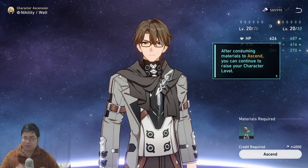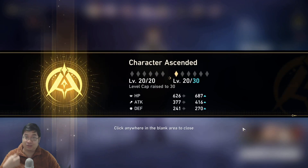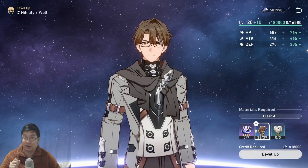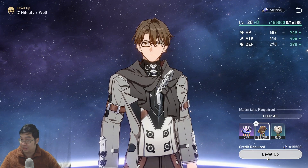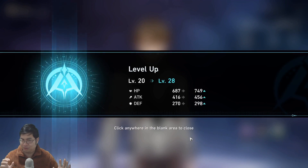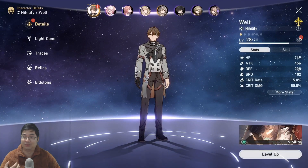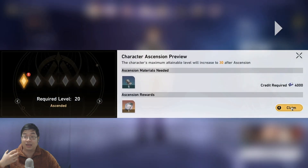Welcome everyone! Today we'll have a quick guide on how to get some very fast summons with your star passes. As you can see, I'm leveling up my character, and each time we ascend the character to level 20 we'll be able to get one of the free star passes. In this video I'll show you guys the quick method of doing this rapidly and getting tons of free summons.